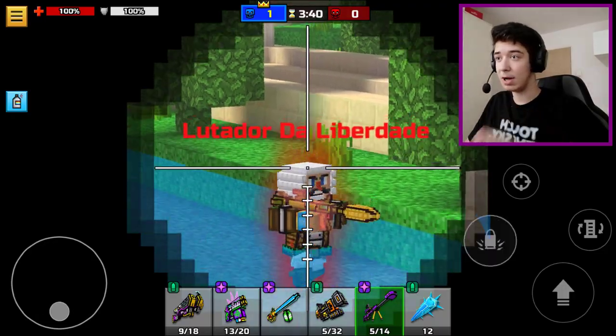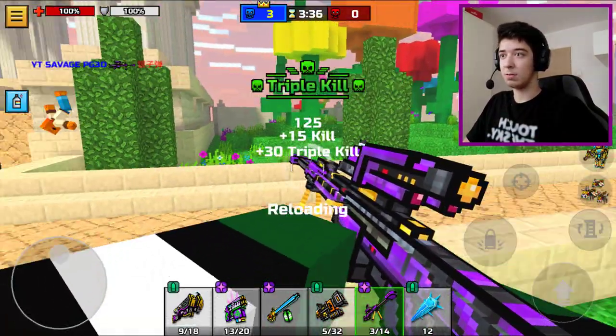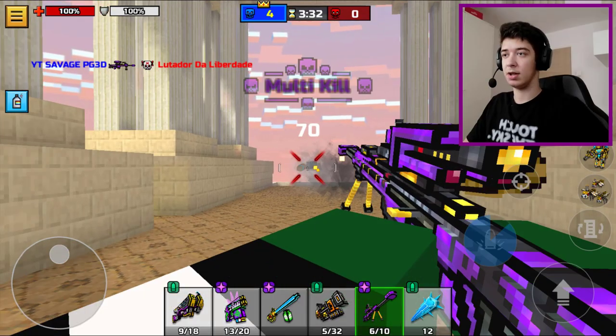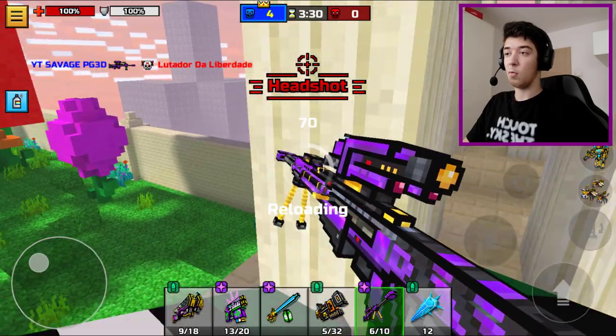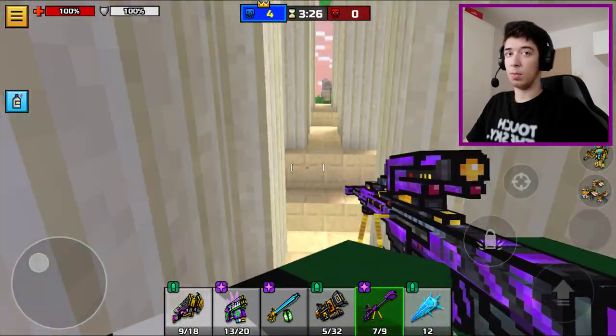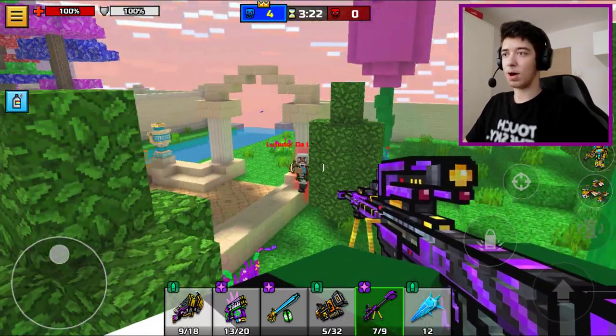Now this weapon is absolutely amazing. Like this weapon — forget the Ultimatum when you have the Harsh Punisher, because this weapon is literally most likely a one-shot kill to the body. And even if its damage is still to our power, it's still very skilled because it takes aim.